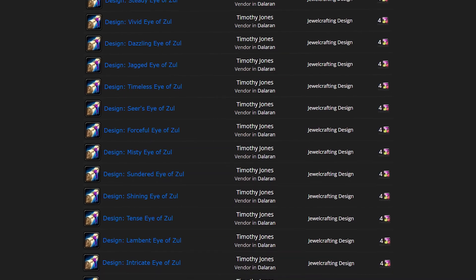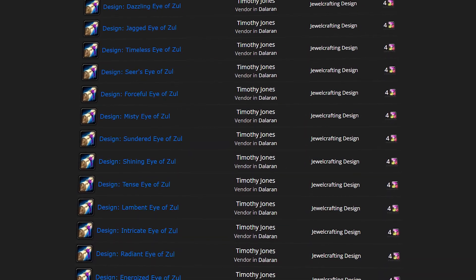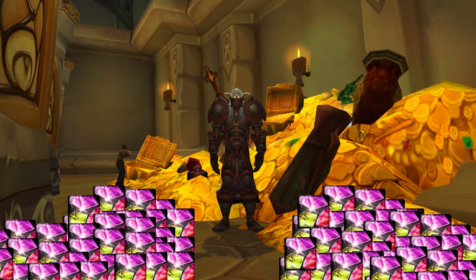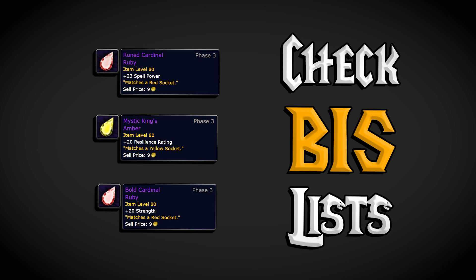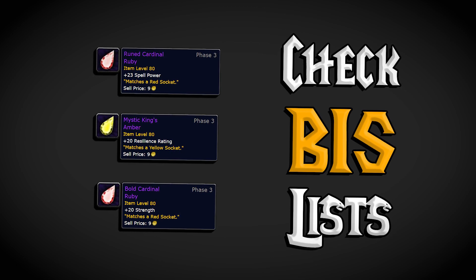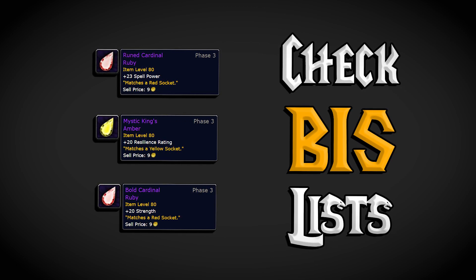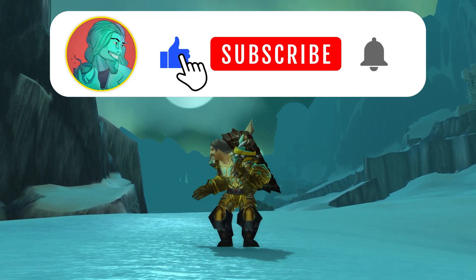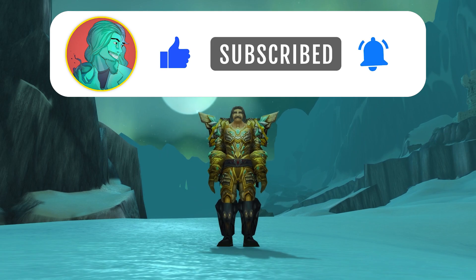The new Epic Gem Patterns will be available from Timothy Jones for 4 Dalaran Jewelcrafting Tokens each. Although you could stock up hundreds of tokens and get every single recipe, I wouldn't recommend it. Instead, I plan to just get the most relevant recipes like the Rune Cardinal Ruby or the Mystic King's Amber for PvP. If you're excited to make profit from gems in Phase 3, hit the subscribe button, click the like button, and click that notification bell.